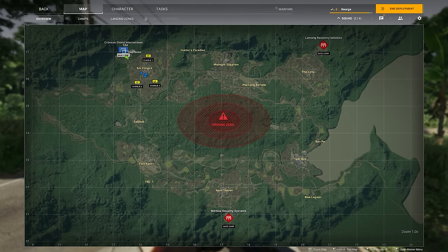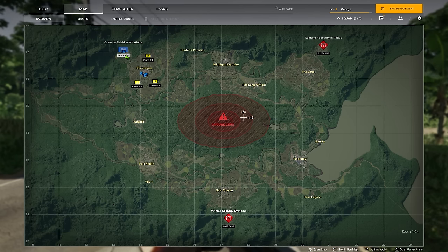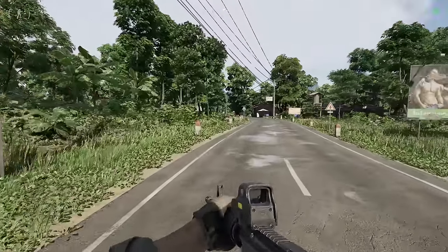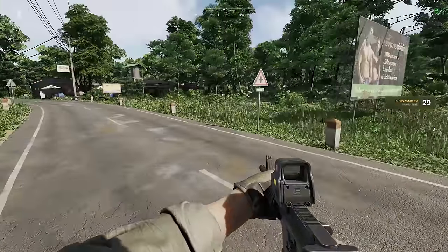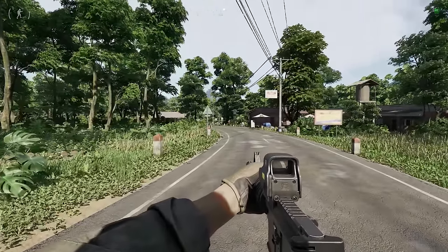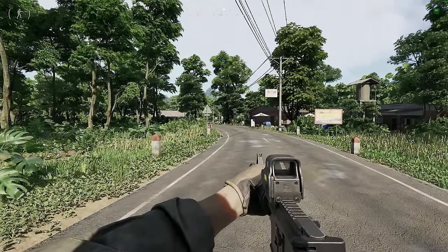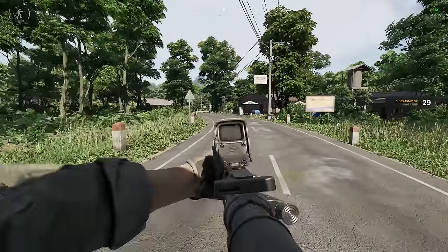We've got three factions that spawn. One spawns up here — this is our faction. There's another enemy faction and another one. 48 players total, 16 per faction, squads of four in each faction. The closer you get to the grey zone, you're more likely to get into some PvP. There's no HUD, it's very clean. There's the compass at the top and some character information at the top left. You don't know how many rounds you've got in your gun unless you tap V.